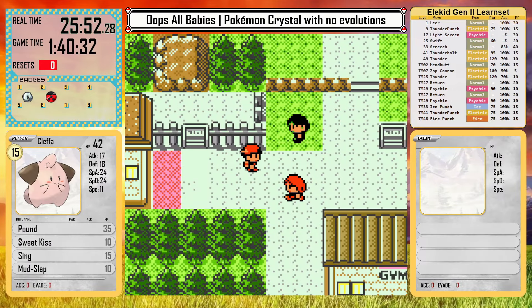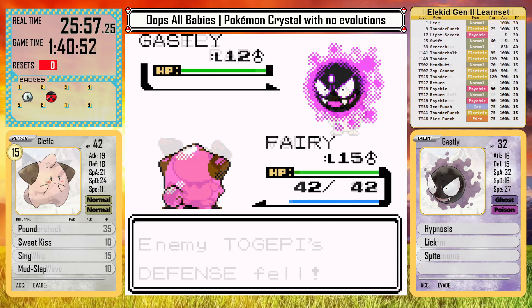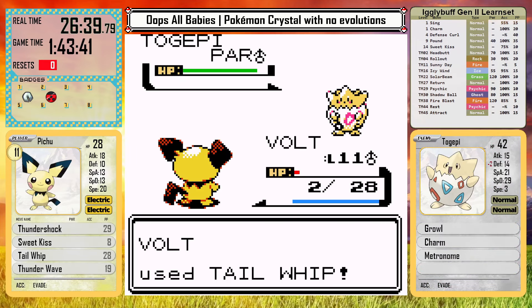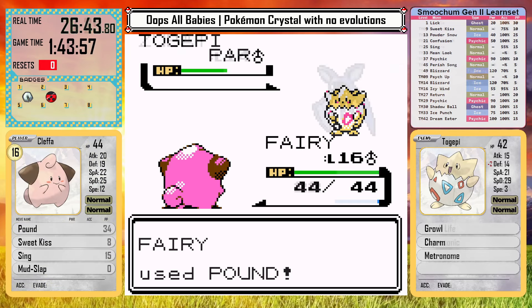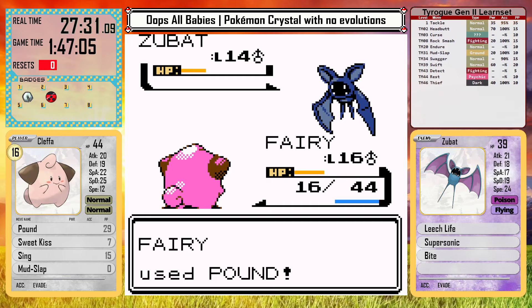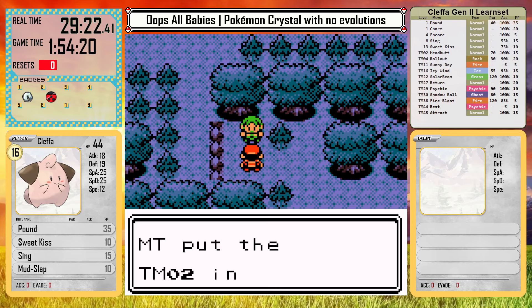After the gym, Silver ambushes us and we have the rival battle here in Azalea. He still leads with Gastly, but now his ace Togepi has Metronome, which can be really risky and actually do some decent damage if it gets lucky. Cleffa slowly whittles down Zubat to take the win. That gives me access to the HM for Cut, and Headbutt here in the forest. We head north and leave the forest to find the next baby encounter — Igglybuff.